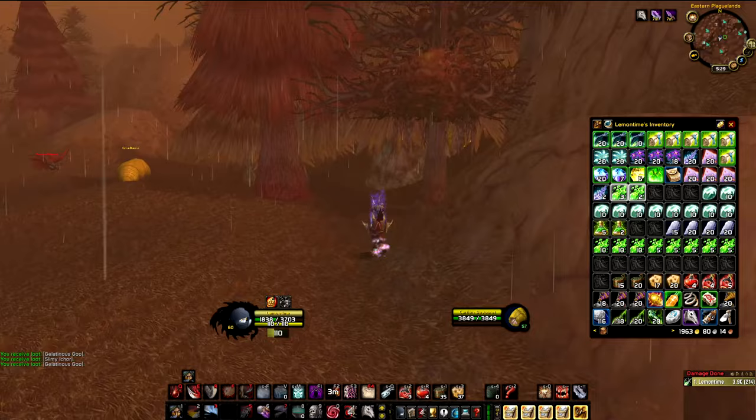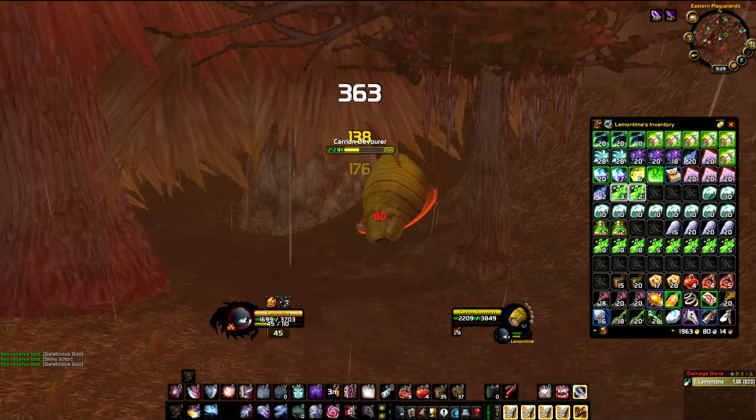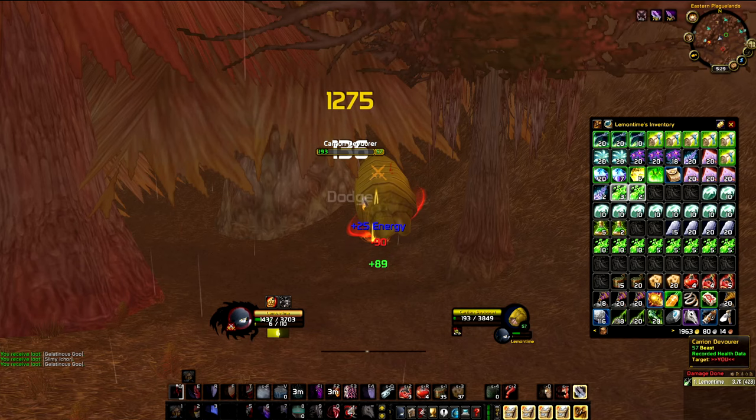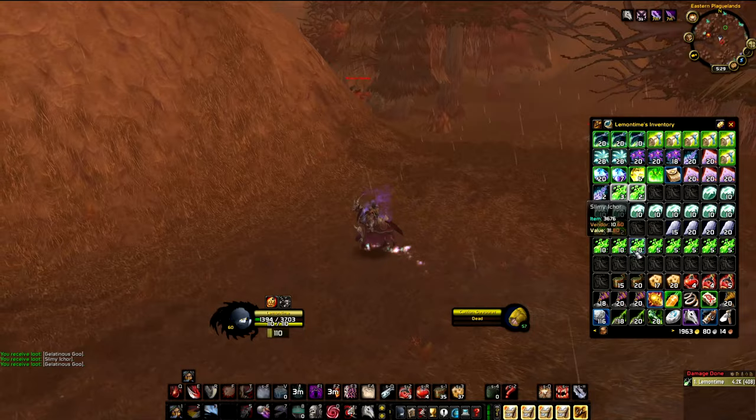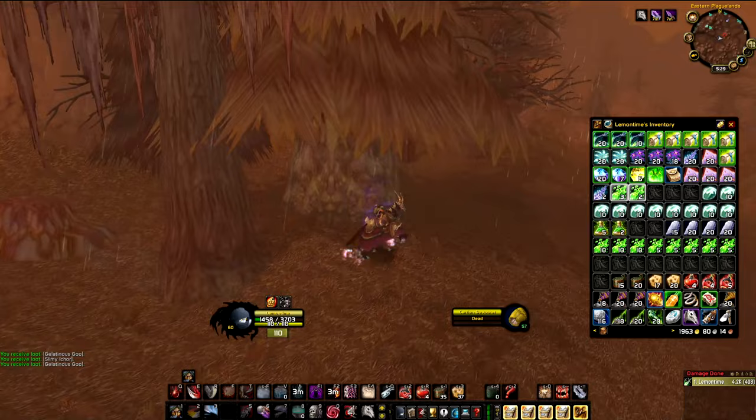Each time you get a Larval Acid, it's 10 gold right there. Look at how many there are and how easy they die. Let's kill this one and take the Rich Thorium — maybe we can snatch an Arcane Crystal. The mobs do drop a lot of gray items, but they don't sell for much — like 10 silver per stack.